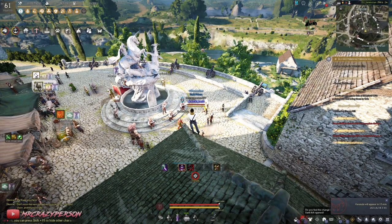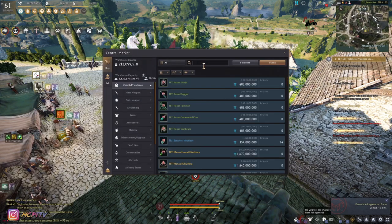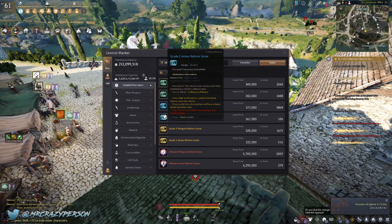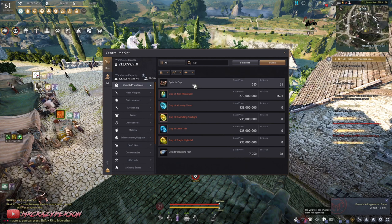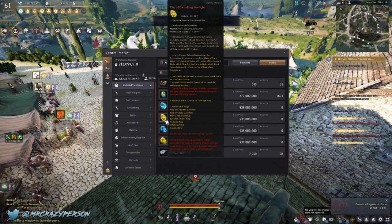Next we're going to talk about reforms. When you're grinding, you want as many substats as possible to aid grind speed. The ones to look at are the new cups added with the Hadum servers. For example, the Cup of Dwindling Starlight can be applied to both rings, giving each one an extra crit hit damage plus 3%, for a total of 6% extra crit hit damage. Having added damage from criticals — which you'll be hitting essentially all the time at max crit — will increase your grind speed by a noticeable margin.